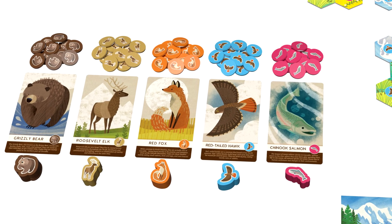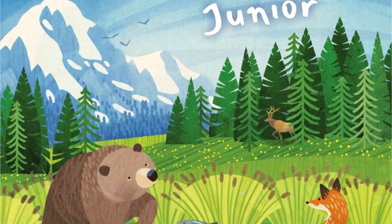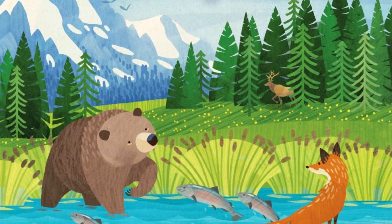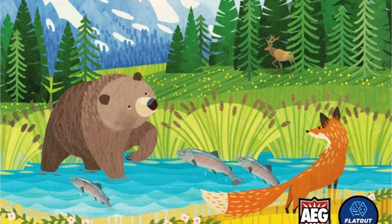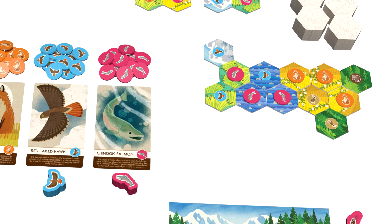In Cascadia Junior, players will take turns drafting the habitat tiles and adding them to their environment. They must try to match the same habitats to grow out their habitat corridors and score more points when creating groups of three wildlife tokens on connected tiles.